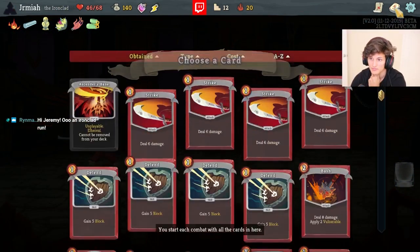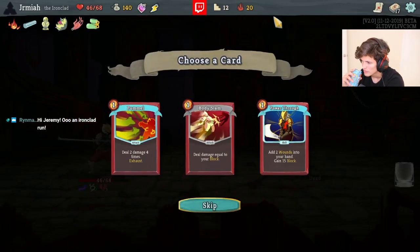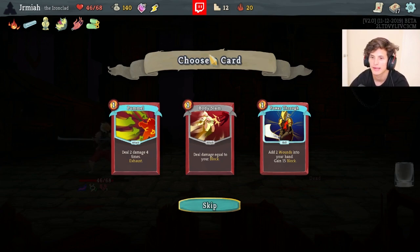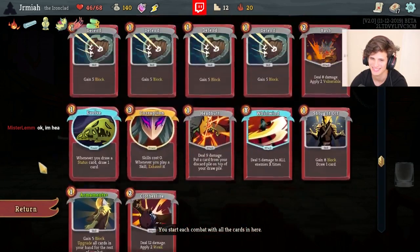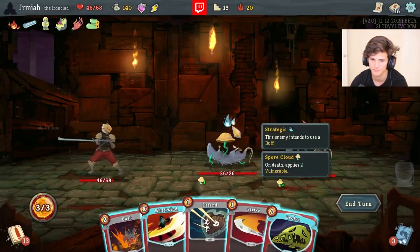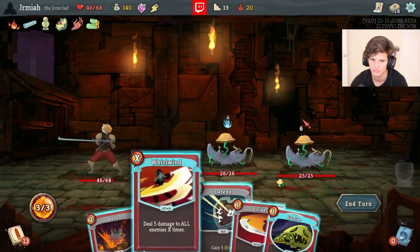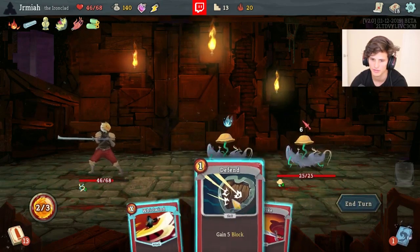Evolve makes Power Through a little bit better. Pummel does damage but I don't have strength and I really need something for the Hexaghost right now. Power Through doesn't help - I don't need block, I need damage for the Hexaghost. I do like Pummel though on average, hopefully high rolling into some strength.